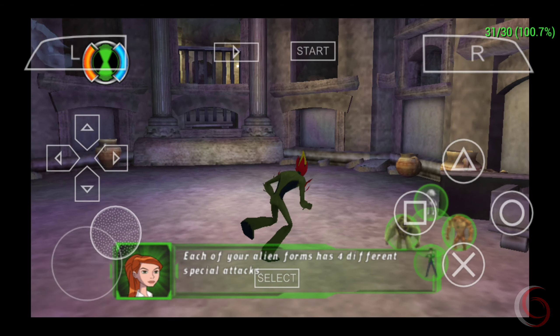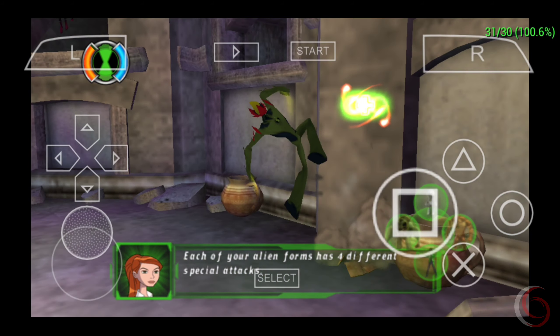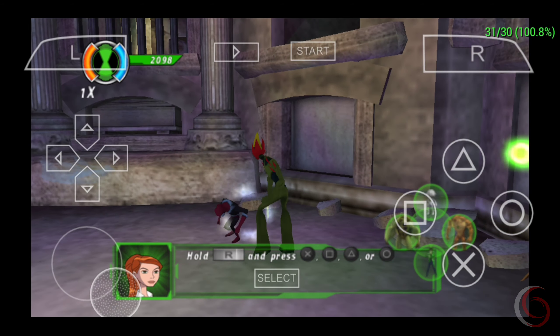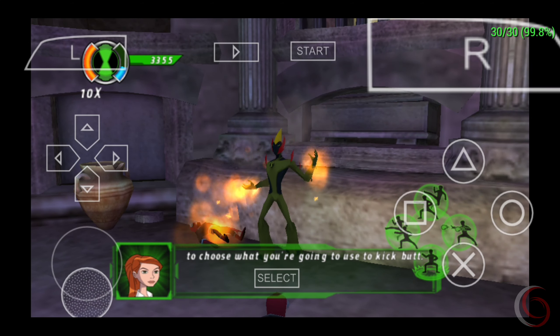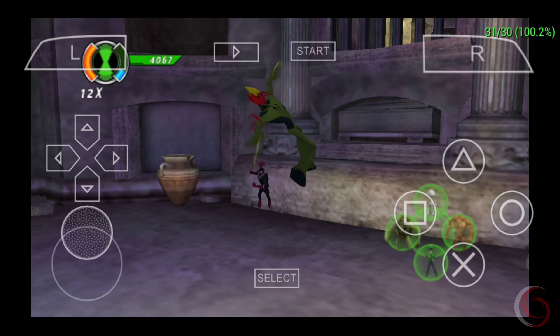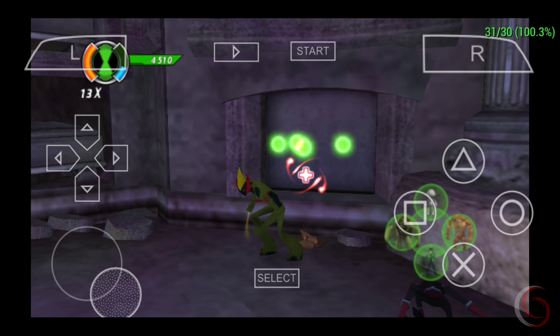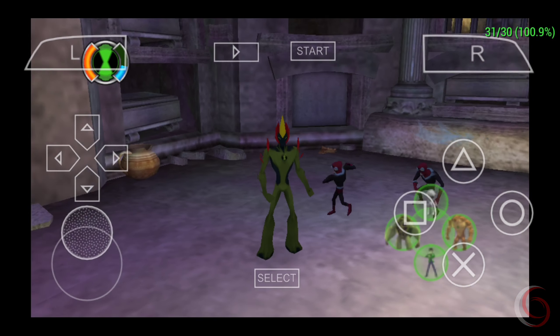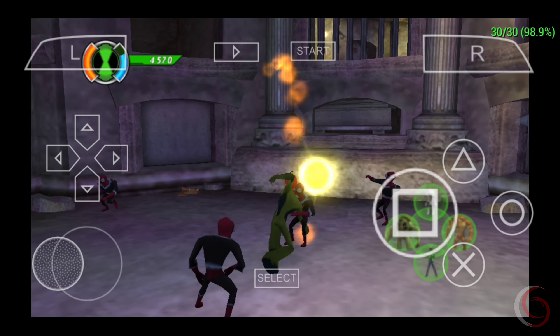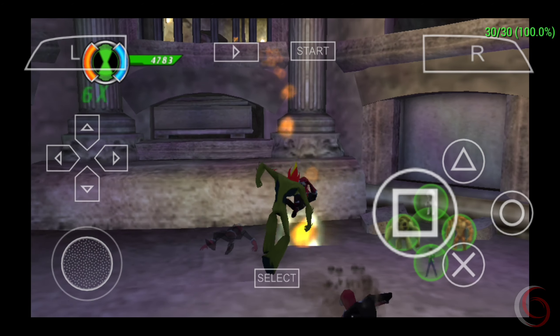Each of your alien forms has four different special attacks. Hold the R button and press X, square, triangle, or circle. Choose what you're going to use to kick butt. This is a pretty good look for a team.